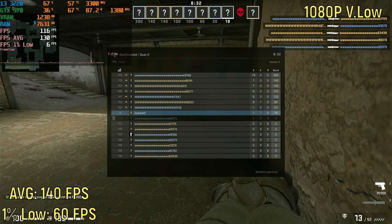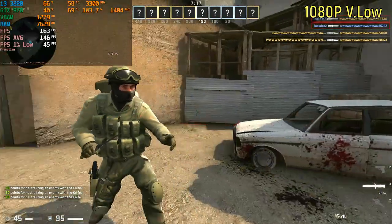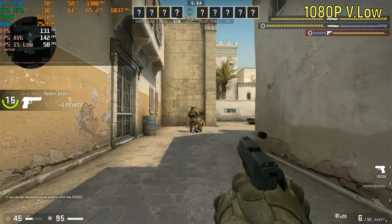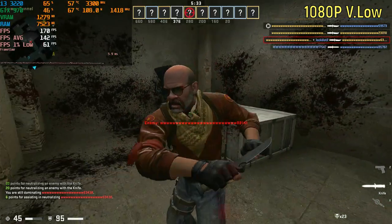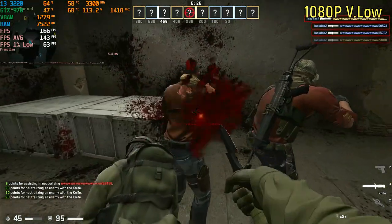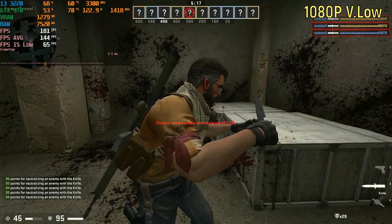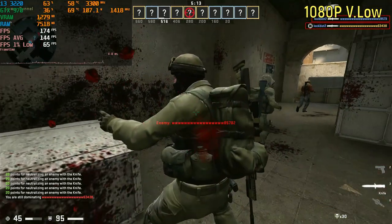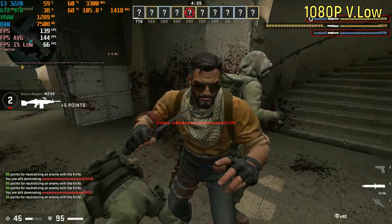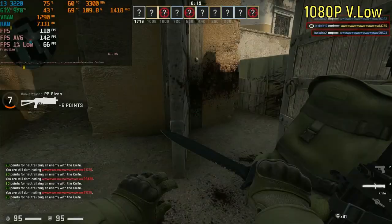CS:GO, otherwise known as Counter-Strike Global Defense, was running pretty much perfectly. The game was getting around 140 frames per second on average, with a 1% low of 60. I also need to add — all of the players, or robots, or whatever I was playing with, were named W, and they were all walking backwards. On top of that, they don't really aim at you; it's about 1 in every 100 hits that they actually hit you. I got 97 kills and got killed 0 times. I've just never seen that before in this game.